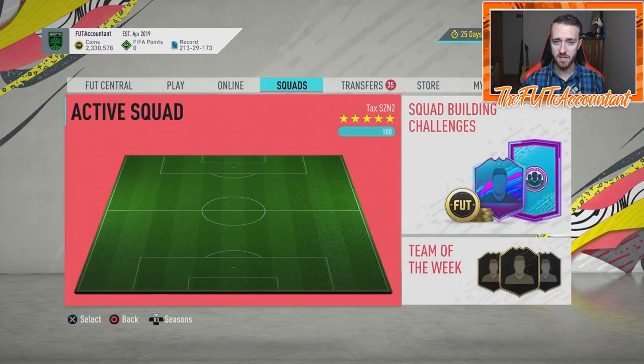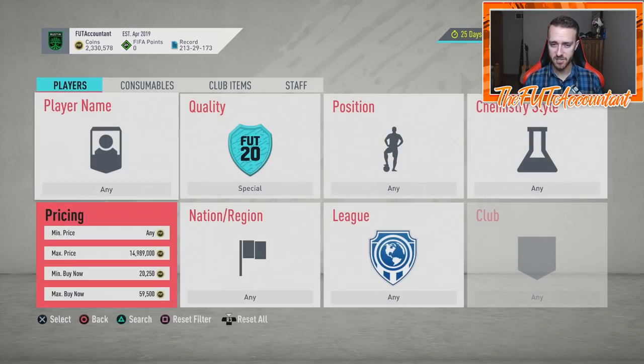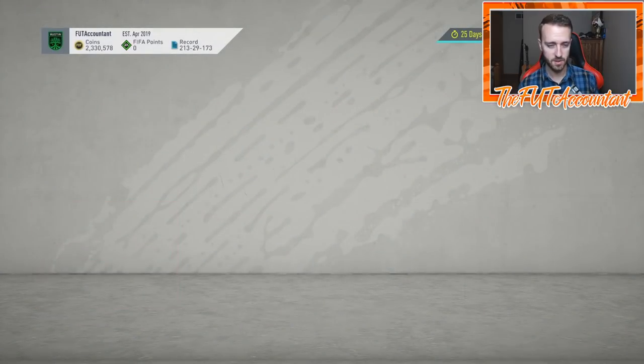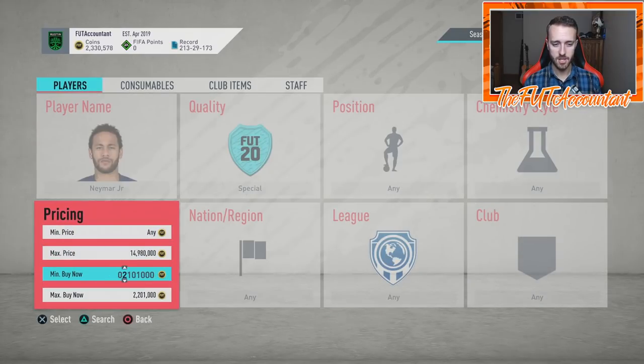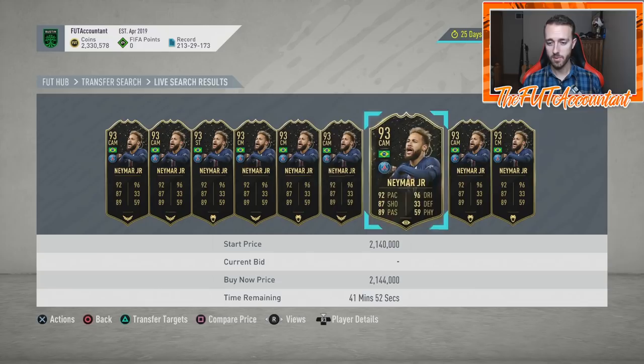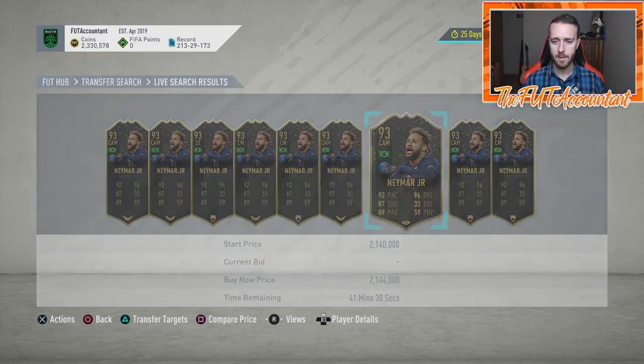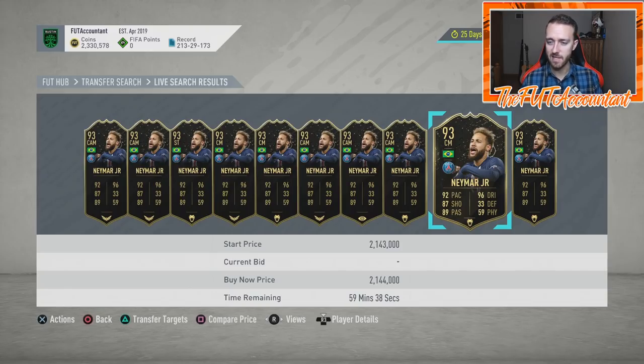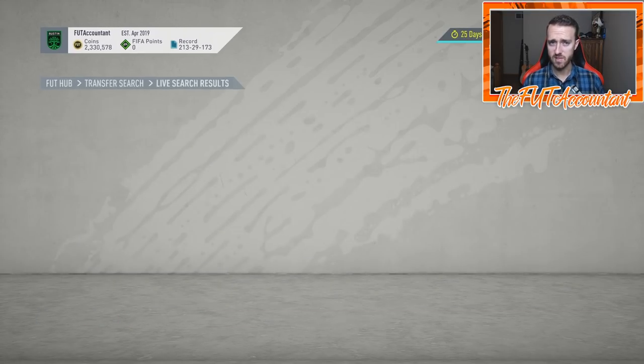Other stuff that could be coming this week in FIFA: I think there's a potential for big-time SBCs. We talked in yesterday's video about the Neymar Player of the Month — Neymar's Inform is right now about 2.14 million, down a little bit from a weekend league sell-off. I do think it's a possibility we get Neymar's Player of the Month this week. Player of the Month SBCs are always tricky. We can guess the Premier League one because they always release it on a Friday, but some of the other Player of the Month SBCs seem to be released at random times. So watch out for a Neymar Player of the Month SBC this week — there could be some panic on icons because of that.